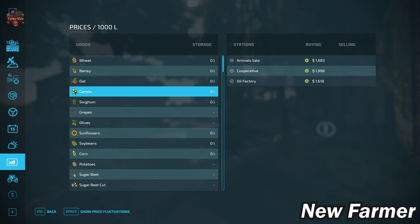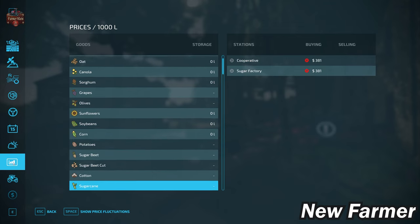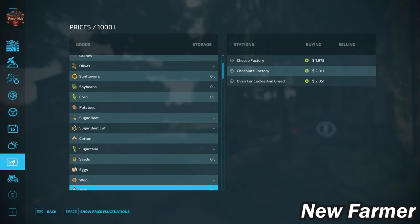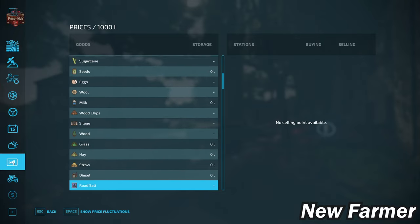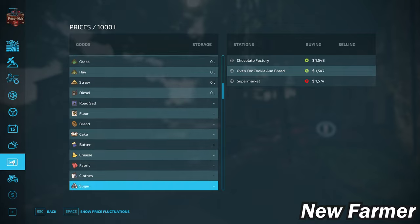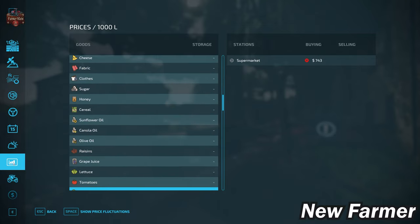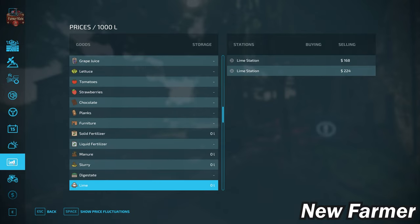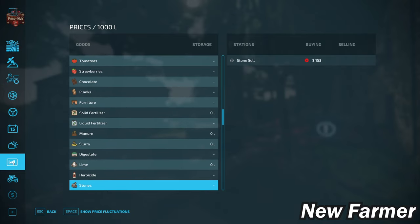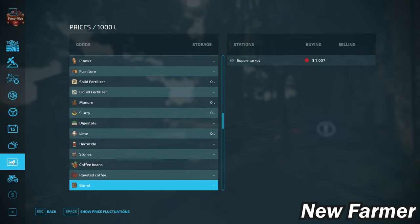The standard base game crop counter is available on this map, with entries for coffee beans as well. On the prices screen, we can sell all base game crops, animal outputs of eggs, wool, and milk, silage, hay, straw, and grass. We can also sell all base game production items. We have the ability to buy bulk lime and sell our stones, and we have coffee beans, roasted coffee, and barrels available for sale.